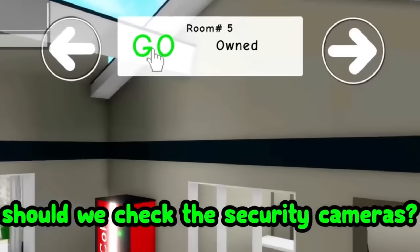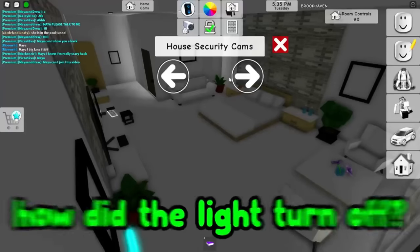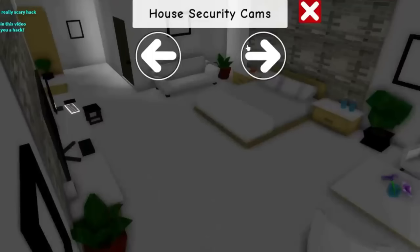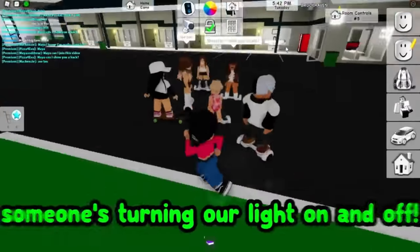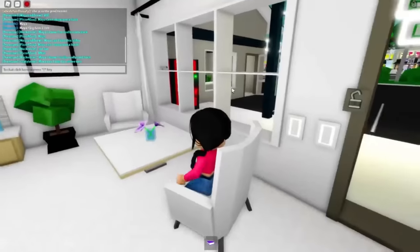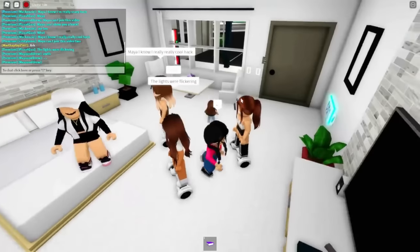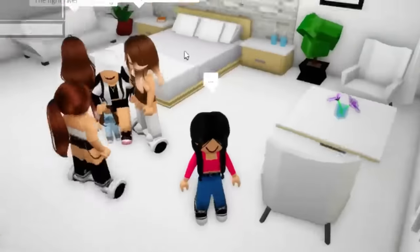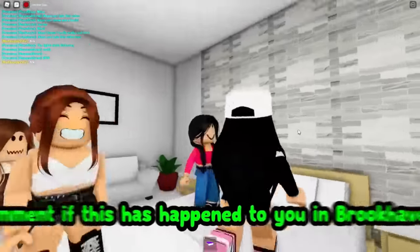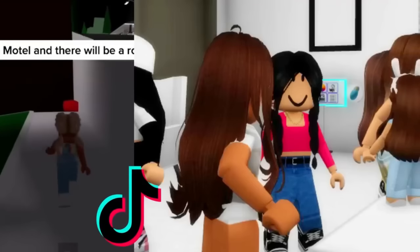Let's check our motel security cams to see if we see anything. What happened to our light? Our light is off but we didn't even turn it off! What is that? There's no one here! Why were the lights flickering? Comment below if this ever happened to you - your lights flickering inside your motel. I have no idea how that's even possible.